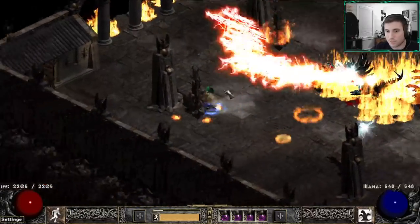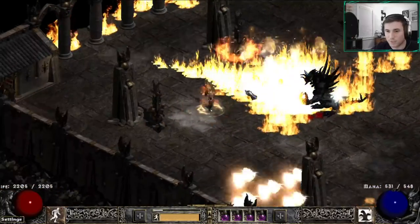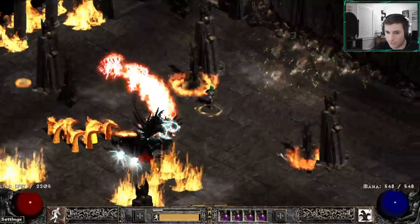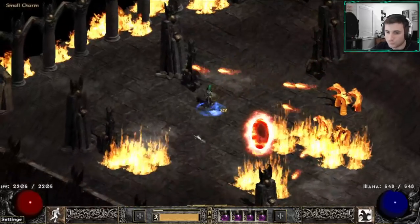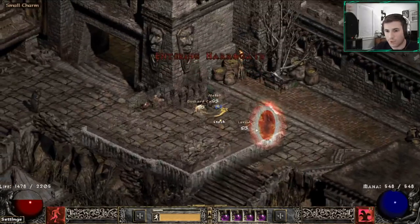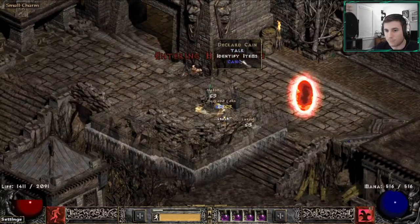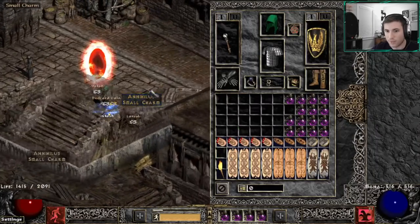After Stage 3 it's the last stage of the fight — he's no longer going to do those Baal-style Novas, and you're pretty much in the clear. Those Baal-style Nova stage transitions are really what deals the most damage and puts you in the most trouble. We've taken down Diablo clone and received our Annihilus small charm. One tip: when you're done, you can drop your old Annihilus, pick up the new one, ID it, and have a buddy come grab your old one — so you can actually go into this fight with an Annihilus already.